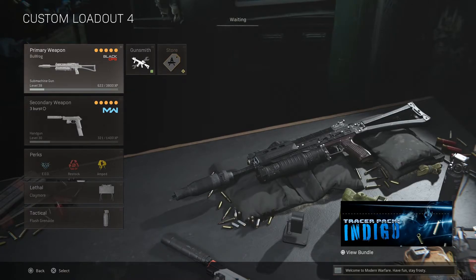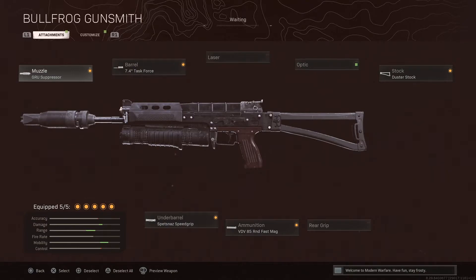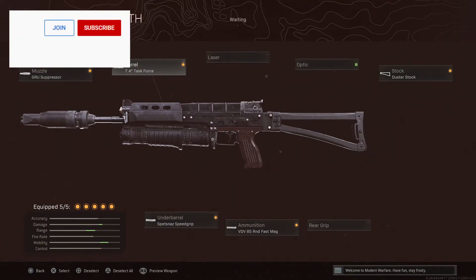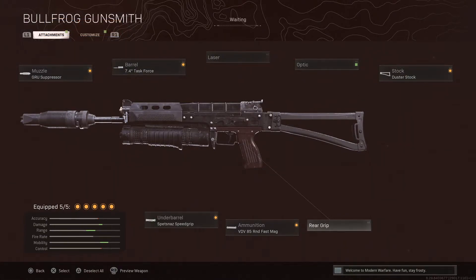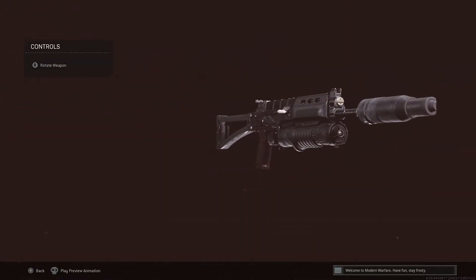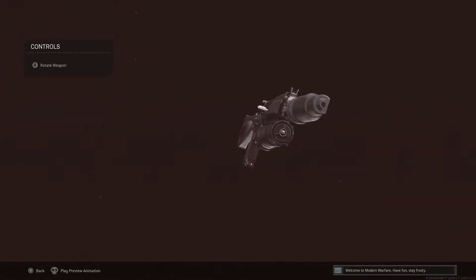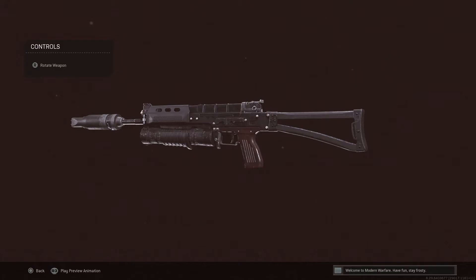Moving on to the fourth one, and this one is growing on me — I would probably now push it up to the second or third slot. Hopefully I'll have a dedicated video on this loadout very soon on the channel. Starting left to right we've got the GRU suppressor, the 7.4 inch task force barrel, the duster stock, and the VDV 85 round fast mags. You never have to reload with this SMG — never. You can take out quads, trios, duos, all of them. And then the underbarrel is the SPET NAS speed grip. This gun was very overlooked at first but it's now becoming a lot more dominant — it's up there with the MP5, MAC-10, and AK-74U. That weapon is the Bullfrog.